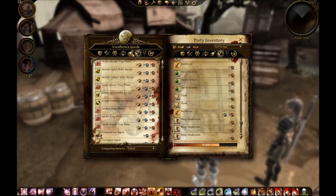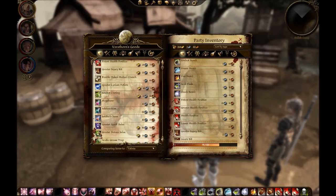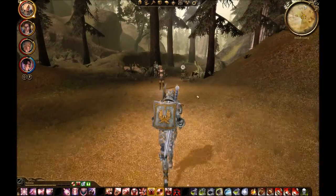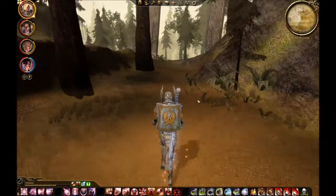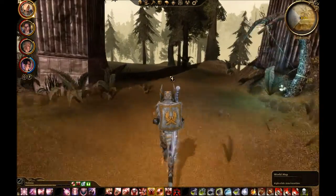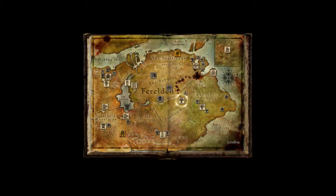I want to have the highest approval with... shopping, basically. I want a high approval with as much as it's possible with low gain. So we go to Denerim — there are some nice shops there. Denerim it is.